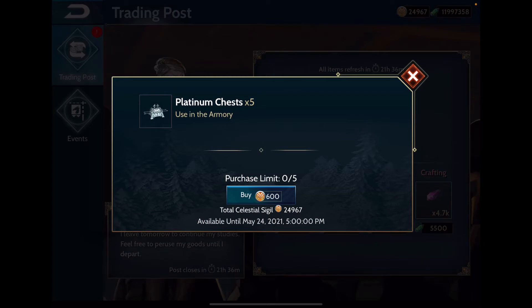Lastly, you have the platinum chests: five platinum chests for 600 sigils. Looking at the payout, it's actually not bad. I'm going to get all five sets — that's 25 chests — and it'll cost me 3,000 sigils. I'm going to open them right now.